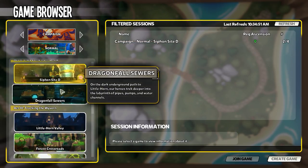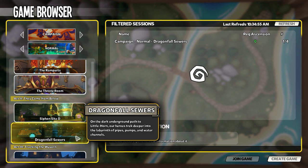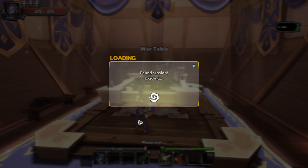So where did we leave off? We did the Dragonfall Sewers... actually no, we did not do Dragonfall Sewers. We did Siphon Site 3 though. Alright, let's do create game — private. Let's go.